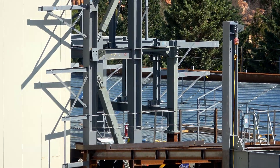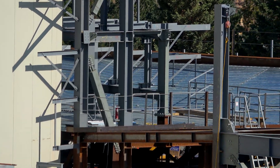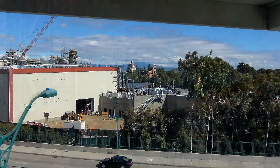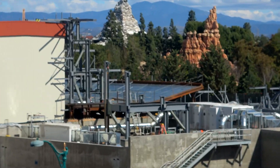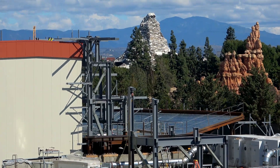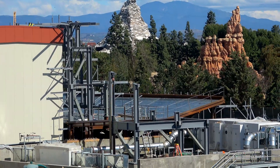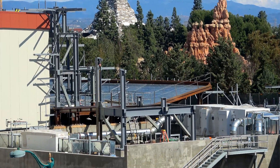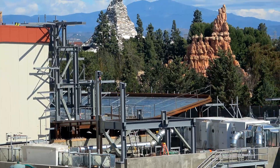Here's a closer look. Not a lot of progress over there on the outcropping of rock, which we're going to look at again in just a second. It almost looks like they're building solar panels out there — they look like solar panels to me that they're installing on that outcropping. That's going to be eventually, we believe, the exit of Battle Escape.